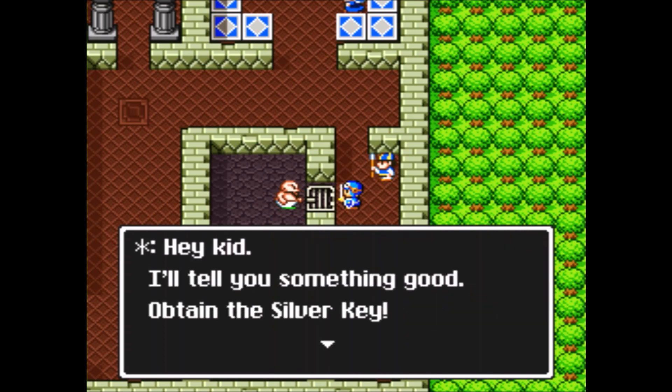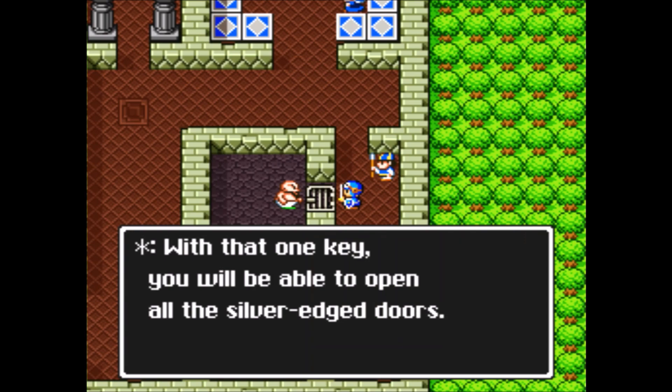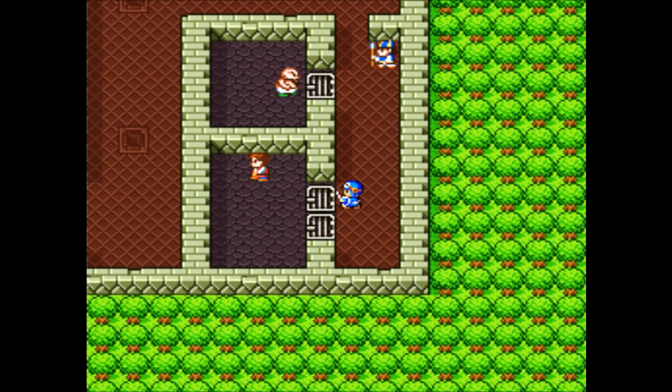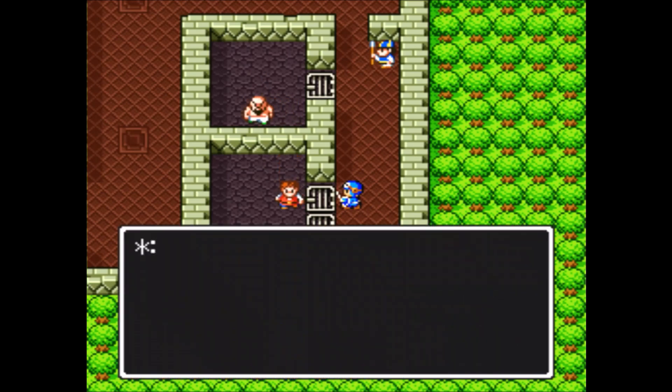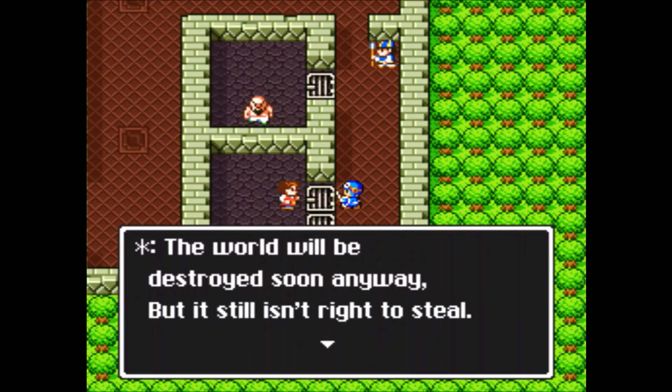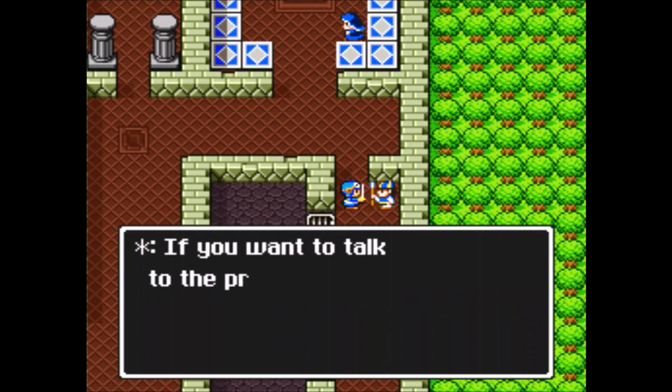The silver key. He's talking about the silver-edged doors. These doors are silver-edged, but he's not talking about these doors. These are the jailer's doors, and we can't actually open them with the silver key. Well, I guess that's why you're locked up. You should probably take your own advice, you hypocrite.